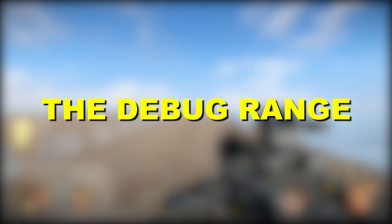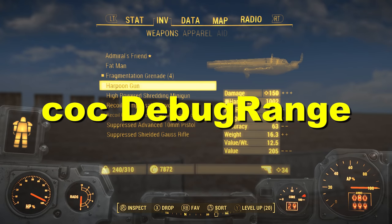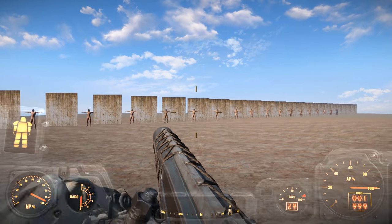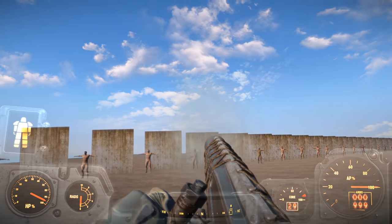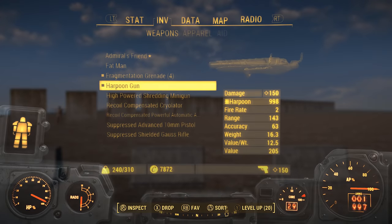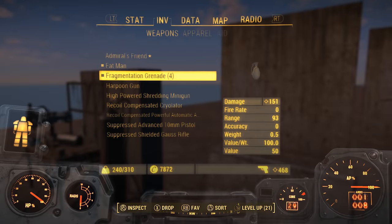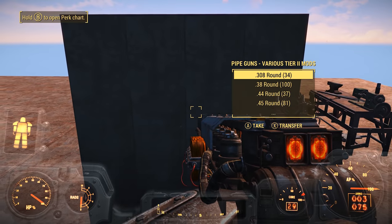Number 4 is the Debug Range. The Debug Range test cell is accessed by simply typing COC Debug Range into the developer console. Upon doing so, you'll be warped to this environment that's sort of like a miniature gun range with various enemy raider NPCs that are T-posing, set up at various distances from the player. This cell was designed to test the range mechanics for projectile-based weapons added in Fallout 4. The range stat on guns determines the distance at which your gun will continue to deal its maximum damage and also affects the chance to hit a target while using VATS. Based on the objects in this test cell, it appears Debug Range was used to test the effectiveness of pipe weapons at various ranges, with lockers behind the weapon's workbench named and saying they contain certain quality pipe gun mods.